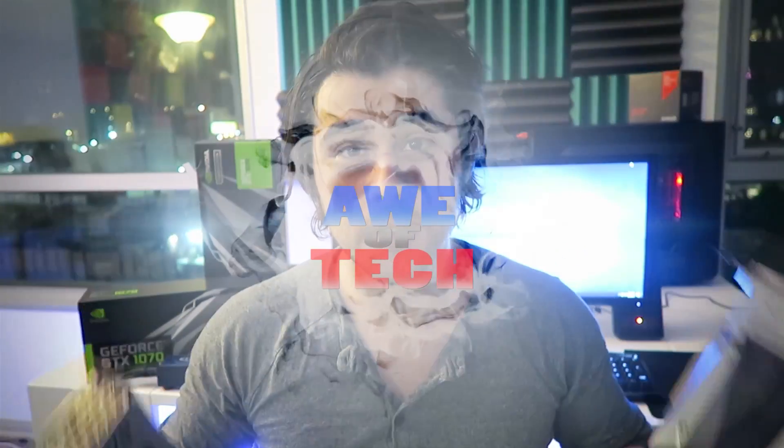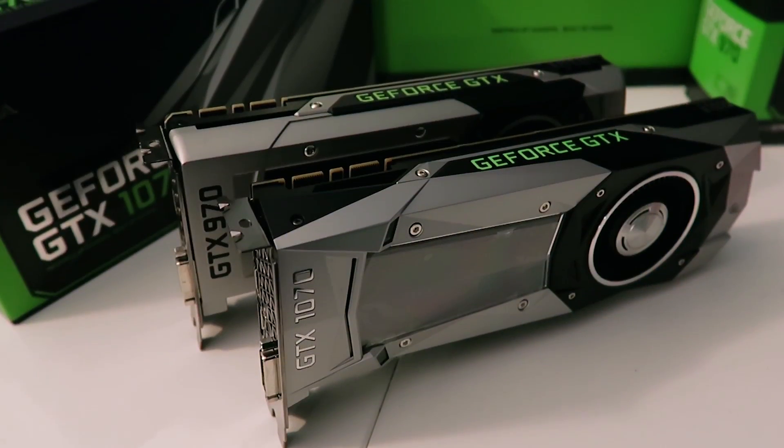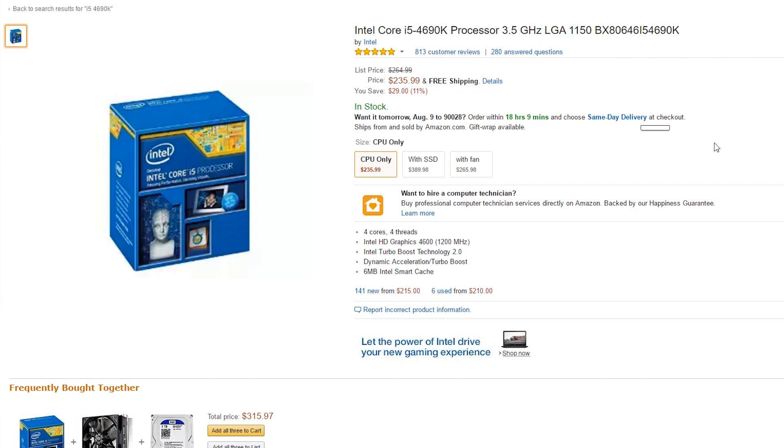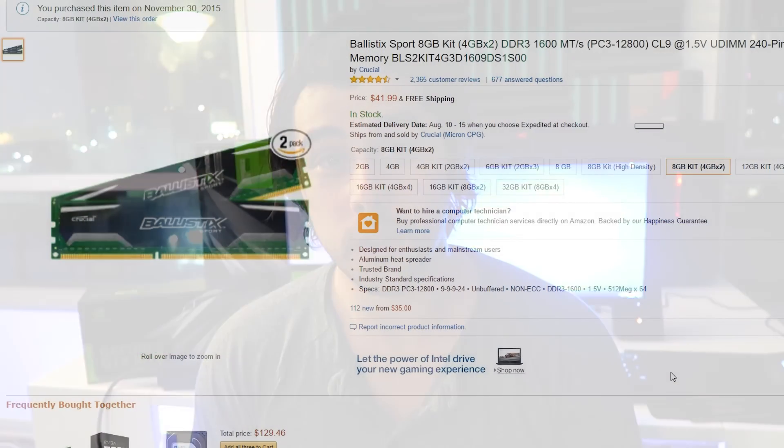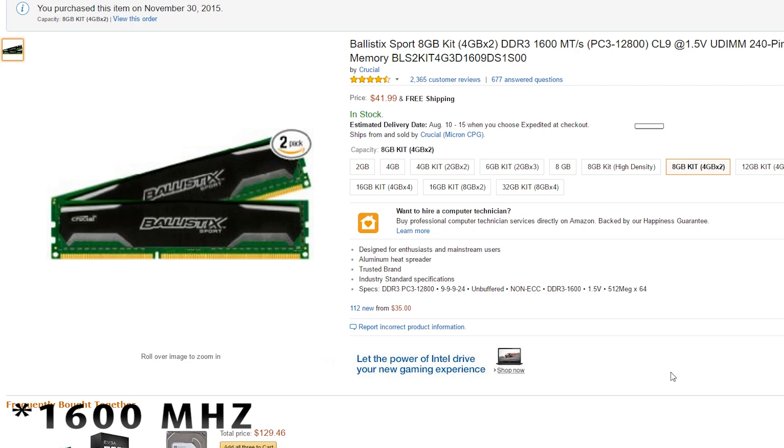In this review and comparison I wanted to make it very applicable and realistic to somebody who built a system around when the 970 was released and is still using that system, to see how much of a performance increase they will get if they swap the 970 out for the 1070. So that's what I have here today: an i5-4690K clocked at 4.3 GHz, 8 GB of DDR3 1600 MHz CAS 9 latency RAM.